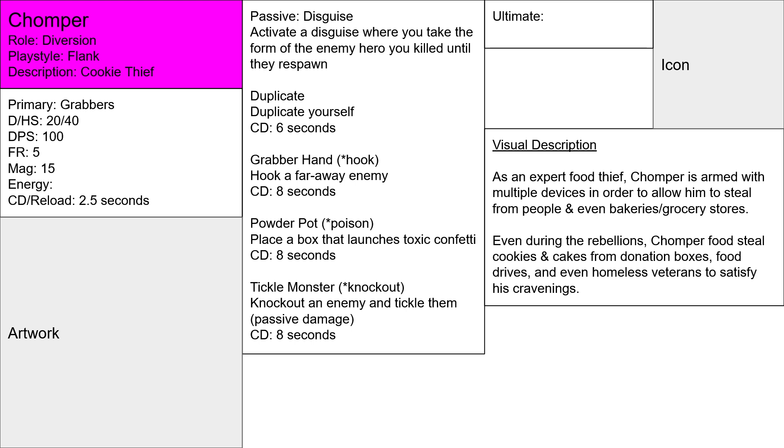His passive is Disguise. Activate a Disguise where you take the form of an enemy hero you killed until they respawn. This gives you two different abilities: it allows you to put on a disguise to deceive the enemy team, and it also tells you when the enemy hero you killed respawns — so you get two pieces of information. You can see when they respawn and observe the enemy team.